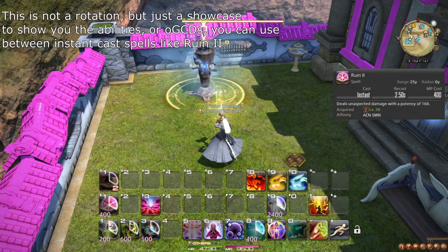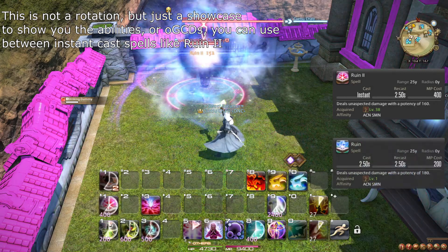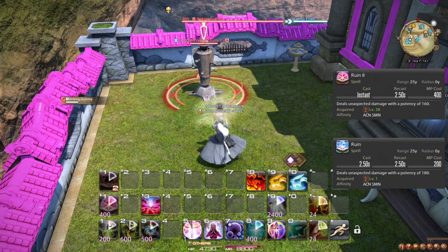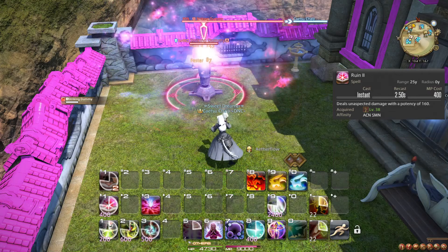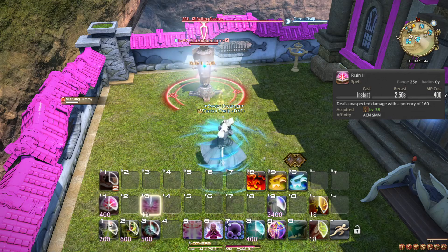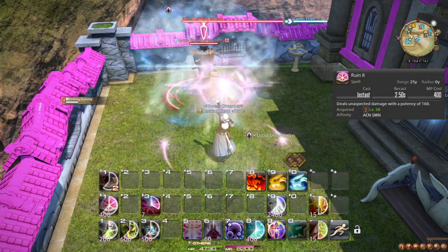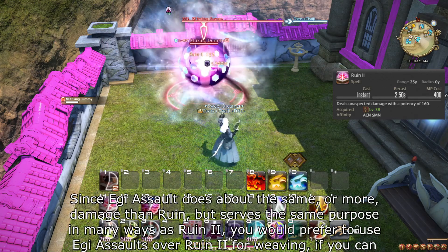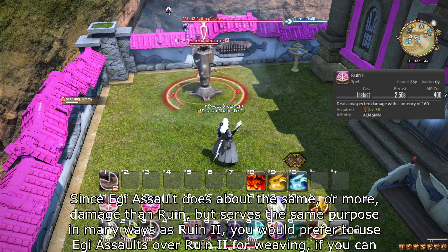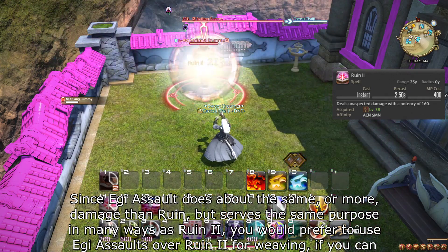At level 38, you learn the spell Ruin II, which confusingly does not override Ruin. Ruin II is a more expensive, slightly weaker version of Ruin that does happen to cast instantaneously. If you need to run, you can use Ruin II in any scenario you would have used Ruin. You can also use Ruin II if you need space to use OGCDs like Energy Drain, but your Egi Assaults are on cooldown. You should still use the regular Ruin as your filler spell when you can. It is also preferred to save Egi Assaults for weaving if you can, without sitting on both charges.